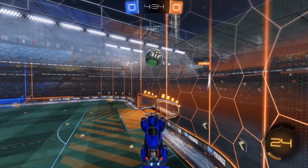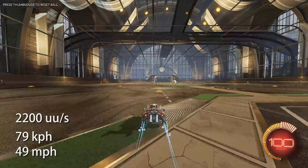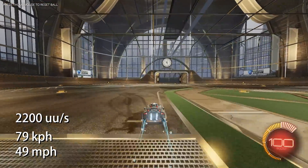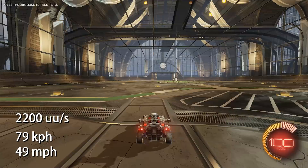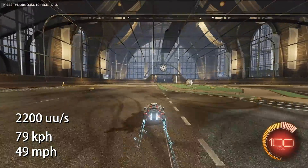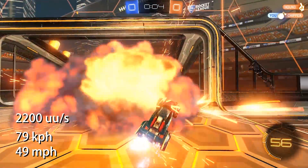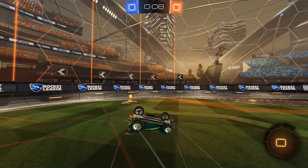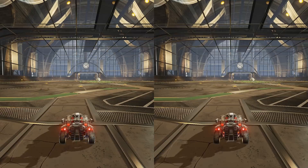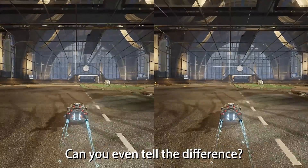Alright, first let's get some facts straight. Supersonic speed is everything above 2200 Unreal units per second. That is when your car starts getting the trails, your FOV expands an extra 5 degrees, and you get those windy particle animations. It's also the required speed for demolitions. But it is not the maximum speed of the car. The maximum speed is 2300 Unreal units per second, so about 4.5% faster.